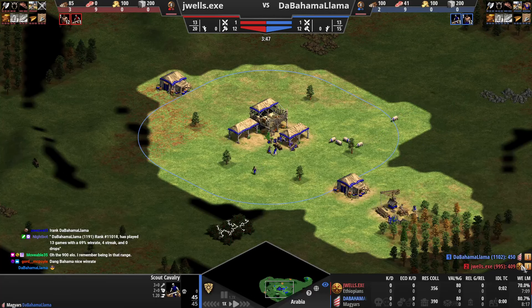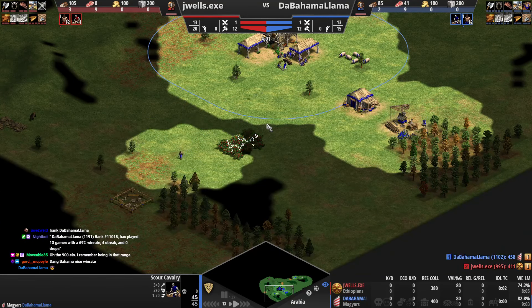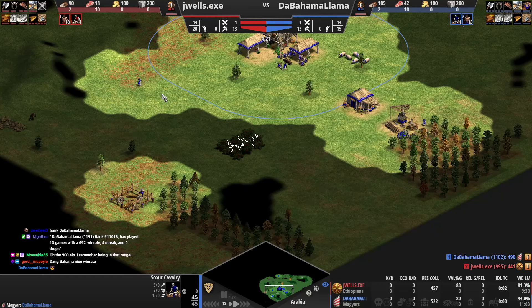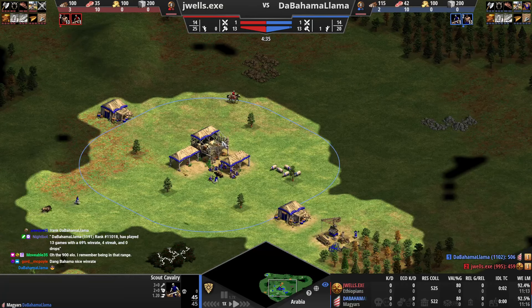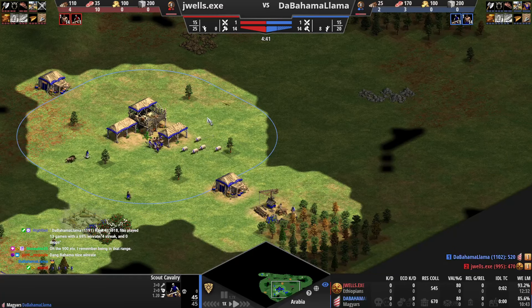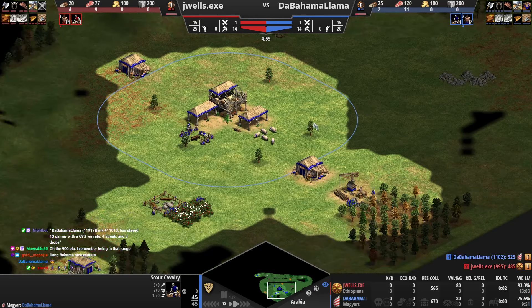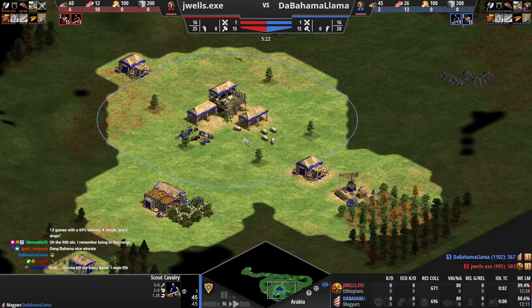In this matchup, Ethiopians do get free pikeman upgrades, so you have to be concerned going into the mid game. If you just go full knights, he's gonna have free pikeman — it's easy for him to add in pikes. So what's gonna be good against Ethiopian archers, which he's likely gonna do because they're faster firing, and pikeman? There's a single unit good against both: the skirmisher. Knights and skirmishers is probably your composition for mid game. Magyar's post-imp best is something like Magyar hussar CA, but you're okay to play towards knights and skirms in castle age.